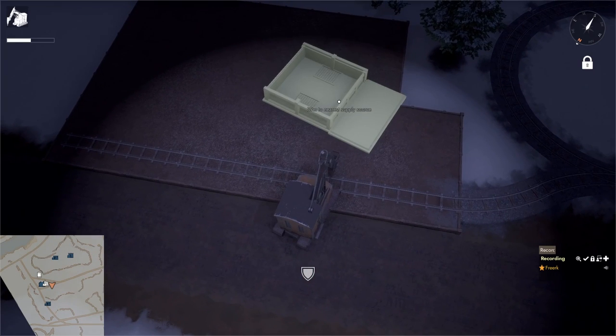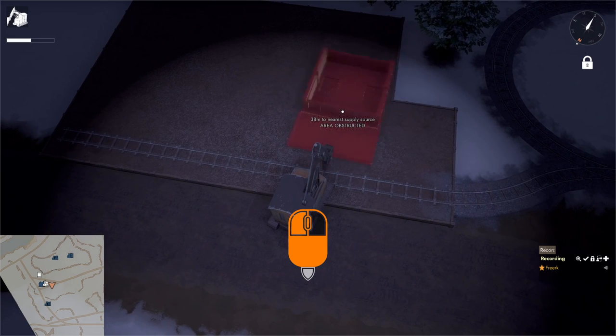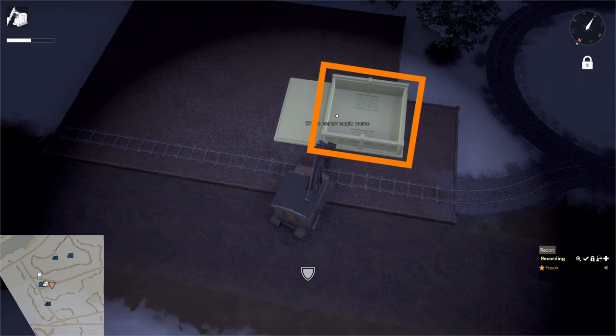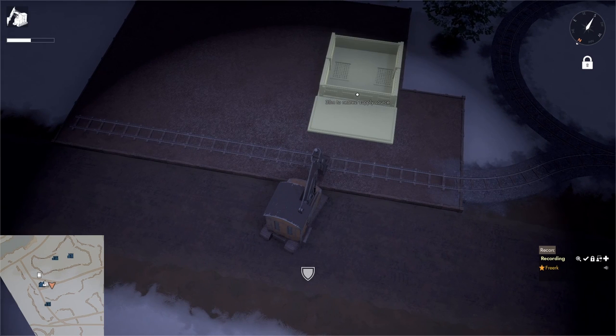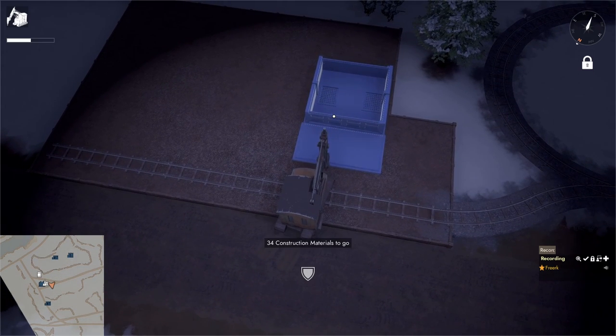Left-click the resource transfer station to put the blueprint under the mouse cursor. Hold down the right mouse button to change the orientation of the building. On the right side is a large collection area where raw resources will be stored; on the left side is the loading dock where raw resource containers can be loaded to ship things in and out.